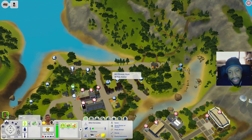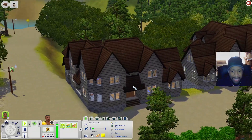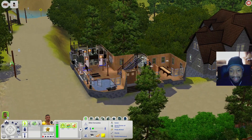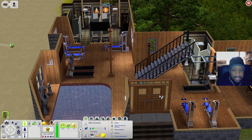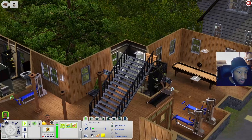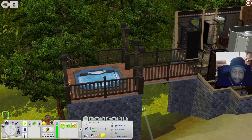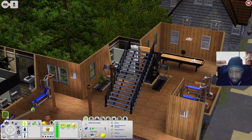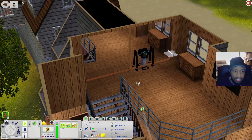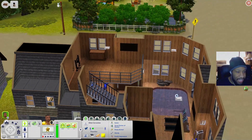Now let's check out the All Fitness Gym - it kind of looks like a house. Inside you have a pool, treadmills, weight machines, a bathroom, shuffleboard, more bathrooms with showers, and a hot tub out back. Upstairs there's a stereo so you can dance and work out, plus a dresser and TV.